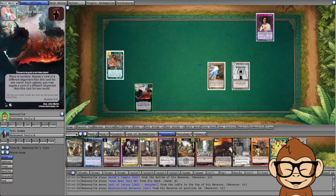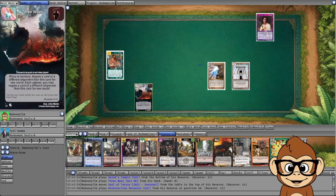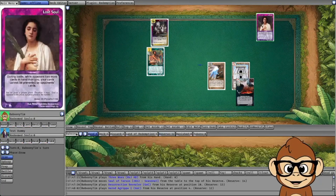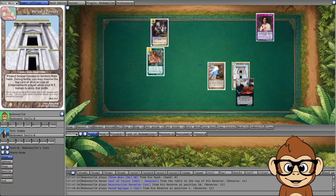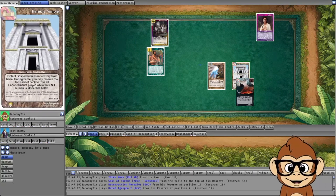The last scenario is the interaction between Three Woes and Humble Lost Soul. Humble Lost Soul says: during battle, while your opponent has more cards in hand than you, your cards cannot be prevented by your opponent's cards. If you have Three Woes negating their Herod's Temple and a battle starts, Humble only applies to cards activated in battle — and fortresses are only activated when you play them. So even with an active Humble, Three Woes still negates their Herod's Temple. The same applies to Resurrection Revealer: if you're negating it and they block, since that character wasn't played or activated in this battle, it doesn't get Humble modifiers.